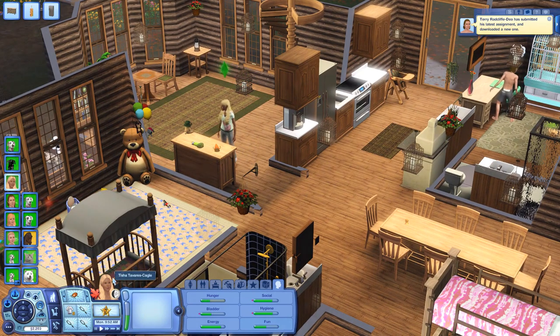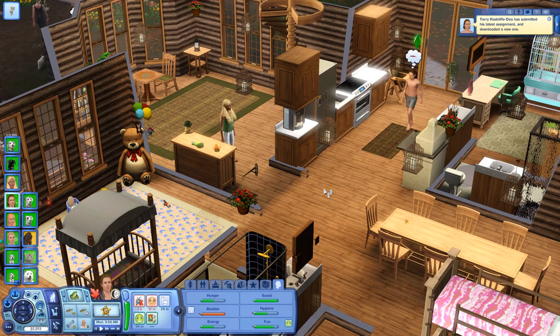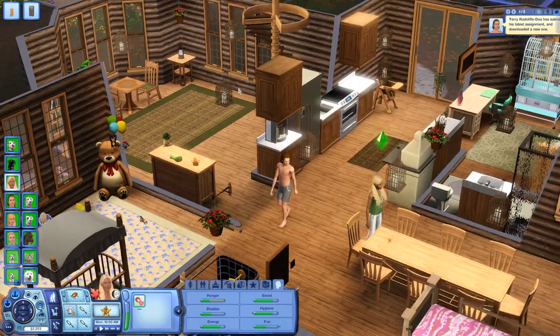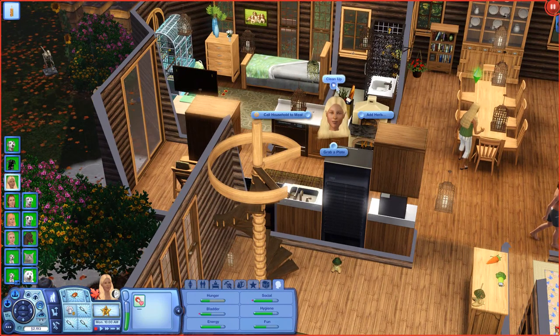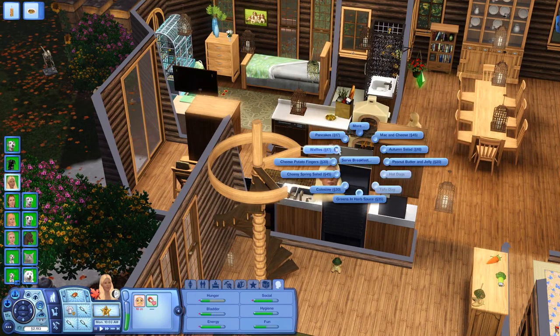We're going to have Tisha just put on her normal clothes and go ahead and make some breakfast. She's going to clean up after Emma and serve breakfast because she knows that at least is something she can do. She makes pancakes whenever her nerves are jingling, because that is what Anita Radcliffe-Dearly, her role model mother, used to make in the mornings. Terry, you probably need to put on some clothes too — I think Tisha would kind of blush a bit to see him walking around like that.